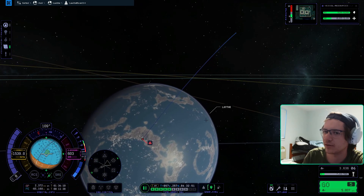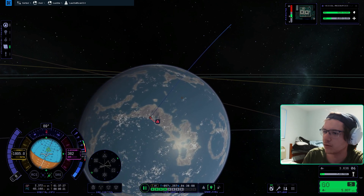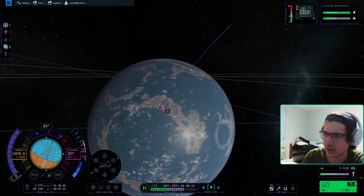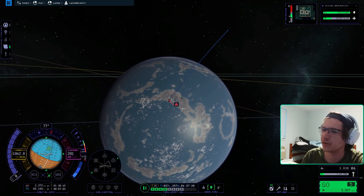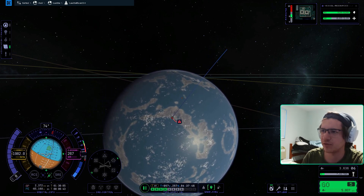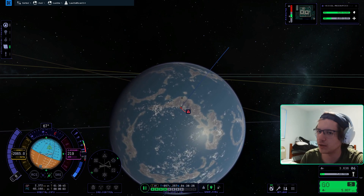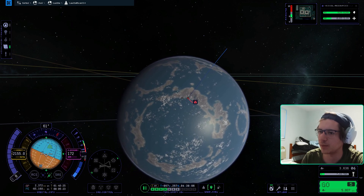Should come in pretty fast soon. Let's see what kind of orbital speed we're working with. We're still on pace to hit land — that's good, we haven't entered atmosphere yet. We're still sort of on pace. So we've established the atmosphere starts at 50,000 meters. We're going to do a little bit of a burn before we hit atmosphere.